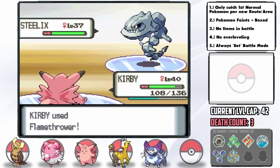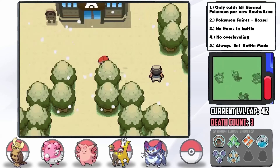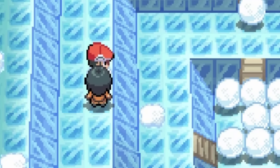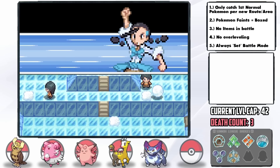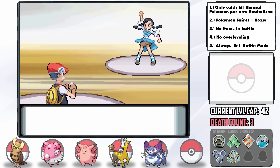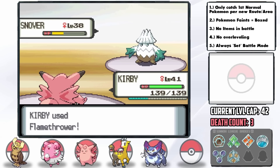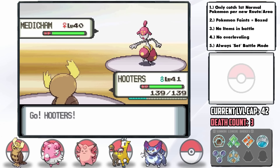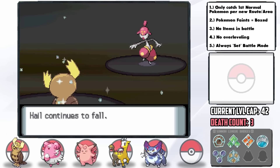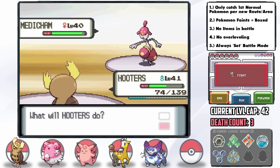I get the Silk Scarf from Veilstone to help power up Purugly's STAB moves. Clefable helps with the gym trainers a lot with Flamethrower, and after completing the Snow Puzzle — which I accidentally reset by leaving the gym like an idiot — Candice herself worries me for one reason: she has a random Medicham that I really don't know how to deal with. She starts with Snover which is an easy KO with Kirby's Flamethrower. Then Medicham comes in — thinking we can bait the Fighting move on Clefable, I switch into Noctowl, but she goes for Ice Punch. Thankfully we had put a Yache Berry on Noctowl so it survives, but it does a huge chunk.